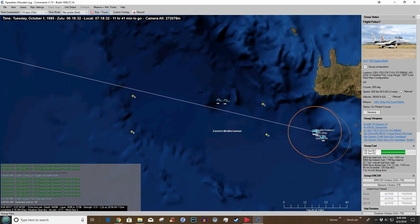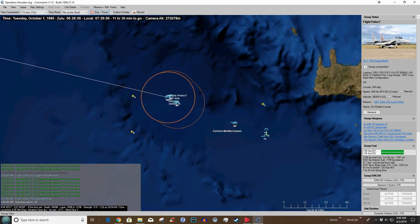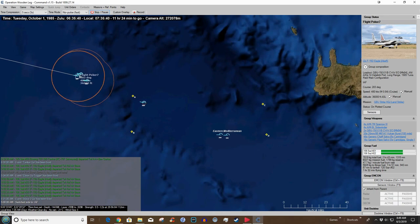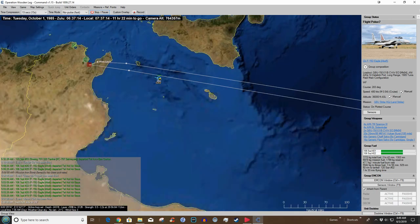Let's slow down and see what they do. Step it up just a little bit. Looks like they've decided they don't need any fuel on the way in, and that's almost certainly a tanker launching to get back on station.